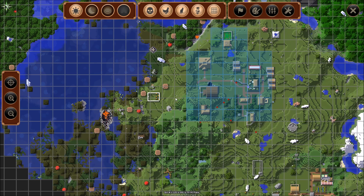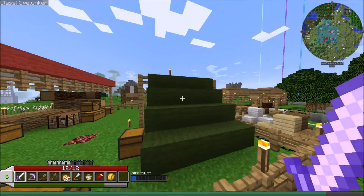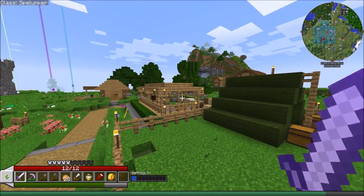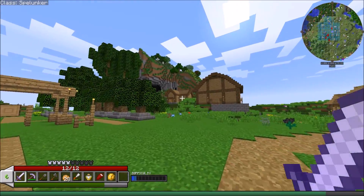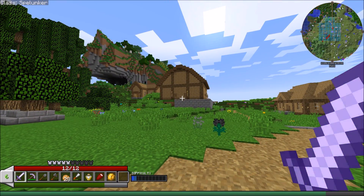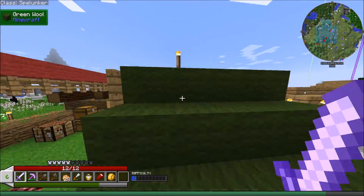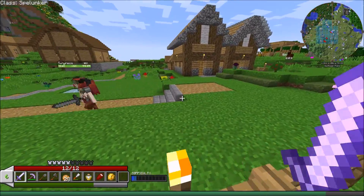I'm thinking the houses on the outskirts, around the farms and near the fisherman huts, should be the smaller almost apartment-style houses. The ones closer to the center of town, or in specific scenic spots, should be these houses - they look a bit more well-to-do. We'll use a mix, and maybe some stone buildings here and there, but the primary building component will be wood.